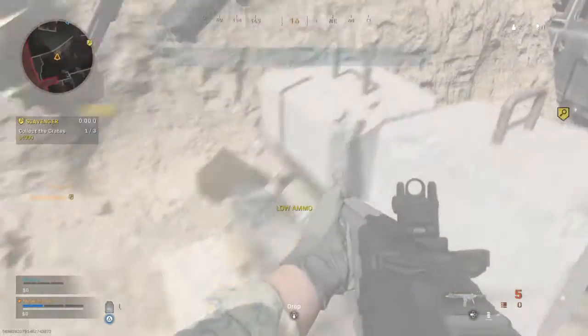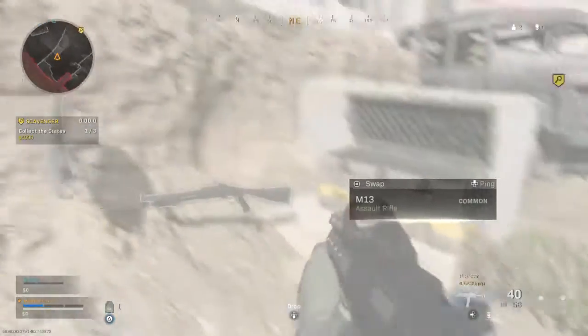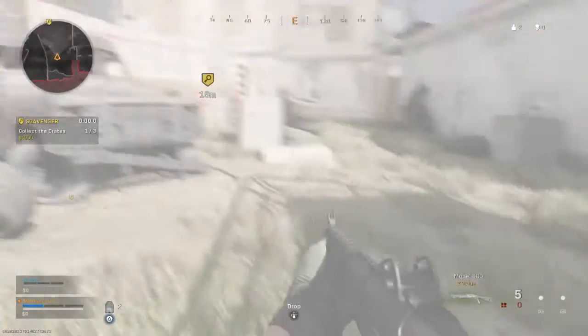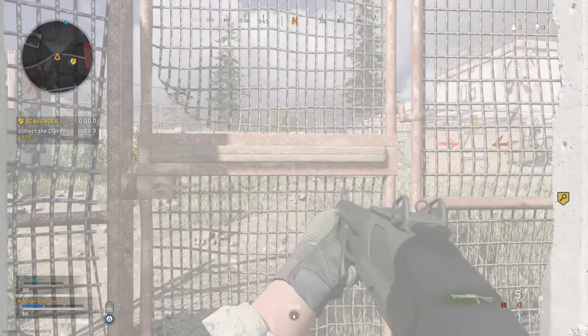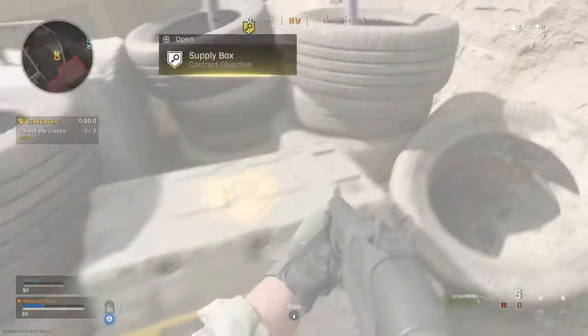Find and open the supply box. Contract updated. New objective identified. Take any loot you want. Otherwise, I've got to clean this mess up myself.